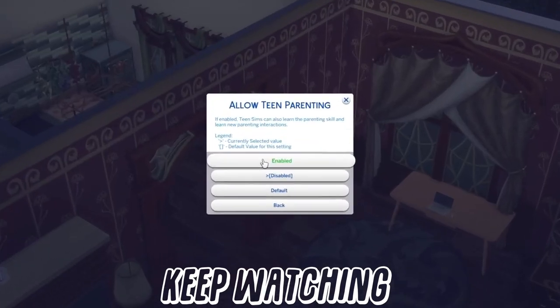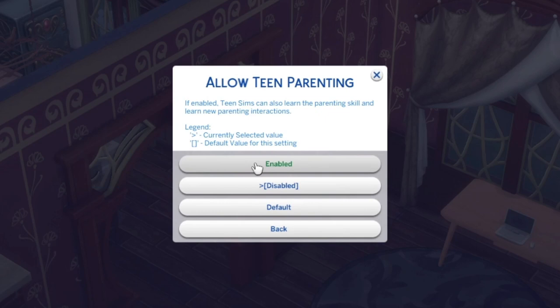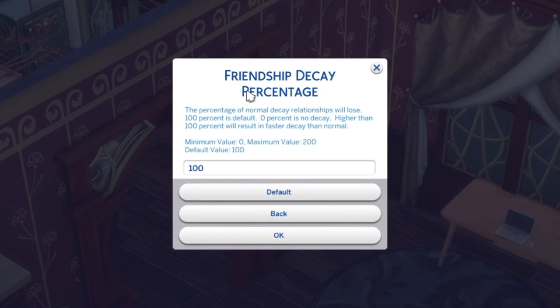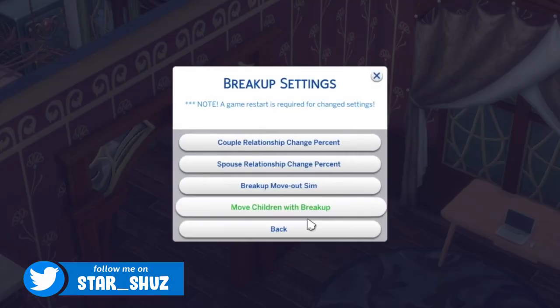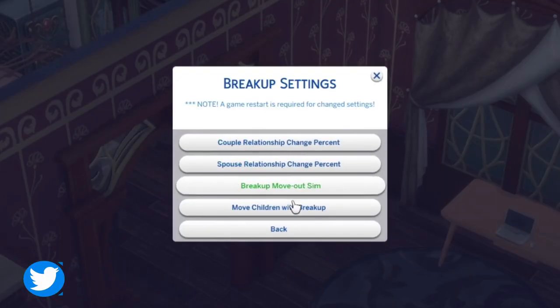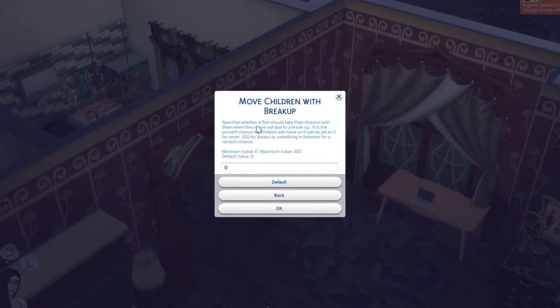In relationship settings, you can adjust the friendship decay percentage and romantic decay percentage, and there's relationship culling. I'm going to enable 'allow teen parenting' because I don't see why we can't have that. If you're sick of losing your friendship because you haven't spoken to a friend for a while, you can adjust friendship decay here. Romantic decay percentage works exactly the same way.